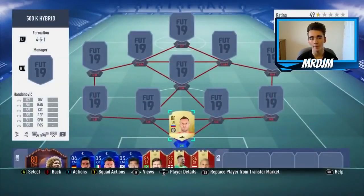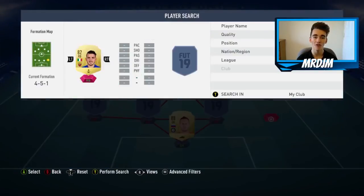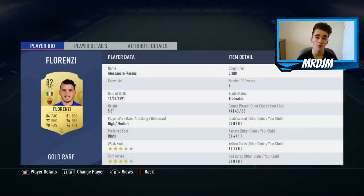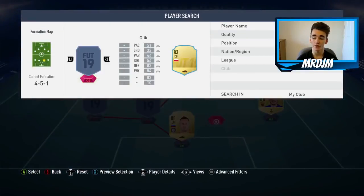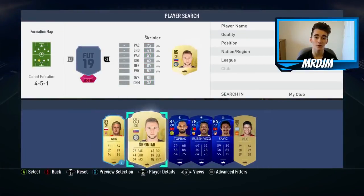Moving on to the right back position, I've gone with the 82-rated Alessandro Florenzi, who I bought for 5,300 coins. I'm a big fan of this guy — I think he's a great attacking full-back on this game. He'll do a solid job defensively and will offer you a lot bombing down that right-hand side.